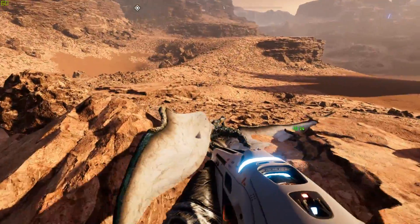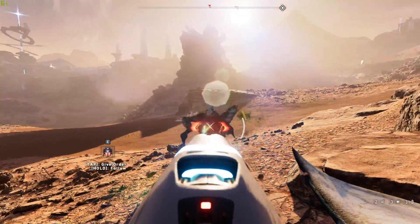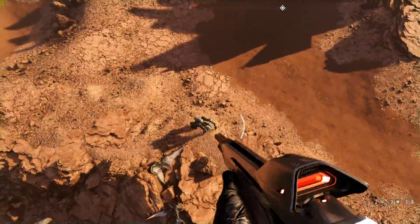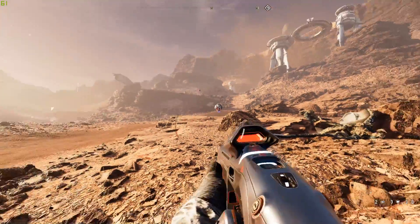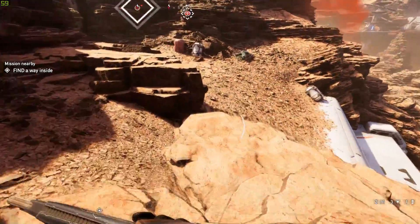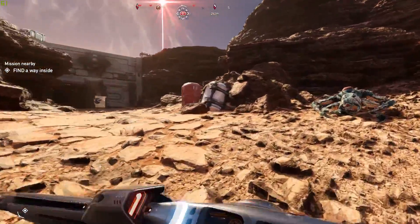These arachnids — especially the Queens — are just ginormous bullet sponges. Each battle takes ages to kill them. You're throwing grenades, firing your shotgun, getting distance, hitting them with sniper rifles, jetpacking around the place. You do get a jetpack and a wingsuit, which makes scaling towers easier later on, but the gunplay and combat are mind-numbingly boring.